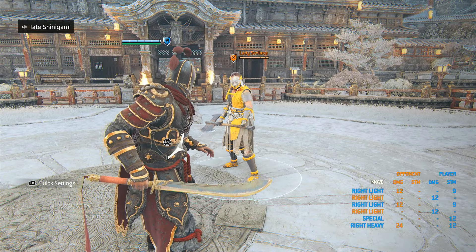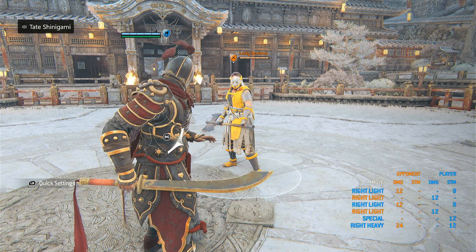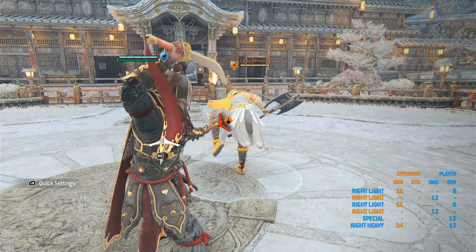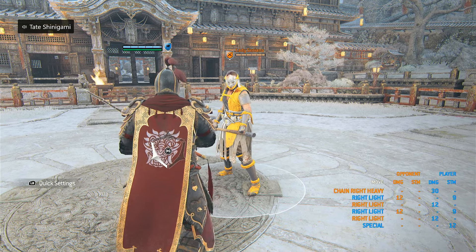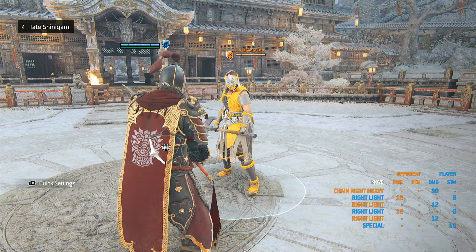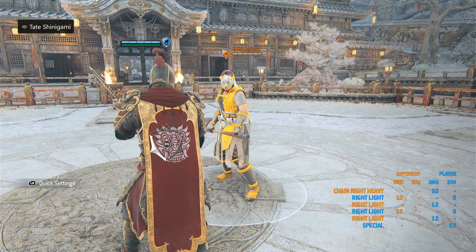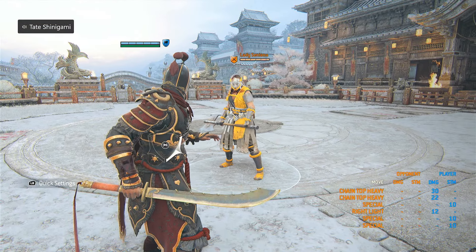When you're fighting Hitokiri, the main thing is to make reads. If you're trying to react to Hitokiri, you're playing incredibly wrong. You need to make reads because of all the charge stuff — you're supposed to guess between the level three, the level one, or the level two where they partially hold it, and the same with the kick and sweep. You're not going to react to that, so don't even try. You can probably react to lights, but Hitokiri players don't throw lights, so you'll be reading heavies, kick, and sweep for the majority of the fight.